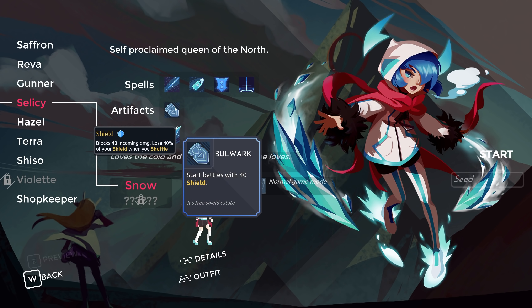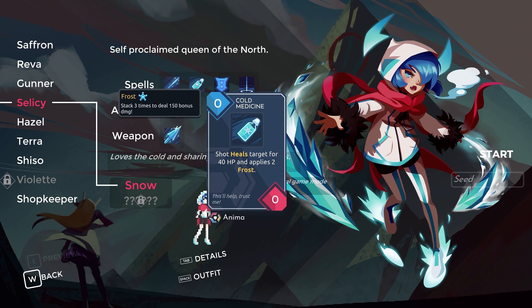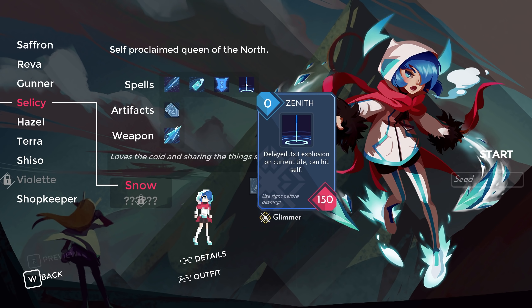She starts with Bulwark, so every battle she starts with 40 shield, which is pretty good. Ice Needle shoots a shot that fires out and then comes back, so it can potentially apply frost twice. Cold Medicine heals the target for 40 HP but applies two stacks of frost. Fate Shield gives you 200 shield, but it creates a bar — you'll see it in action.